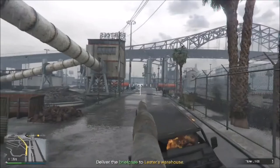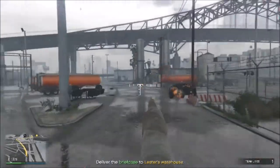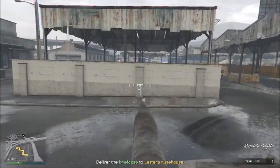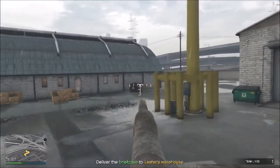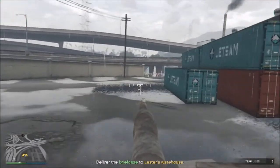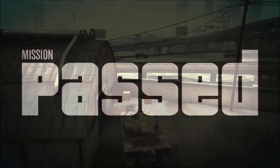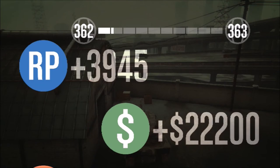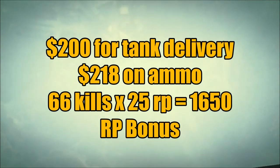This 18-wheeler behind me is pushing me. Now all you have to do is drive to Lester's warehouse. Since you're in a tank, have fun - blow stuff up. You're not going to get cops, so just have some fun. All you have to do is get in here and deliver the briefcase to Lester's. This mission takes a long time to do regardless, so you are going to make the full payout and the full RP, which is pretty decent. I spent $200 for the tank, $218 on ammo, got 66 kills at $25 RP a piece - it's a bunch of RP. Alright, it's Greywitch. I hope this helps you out and I'll see you next time. Peace.